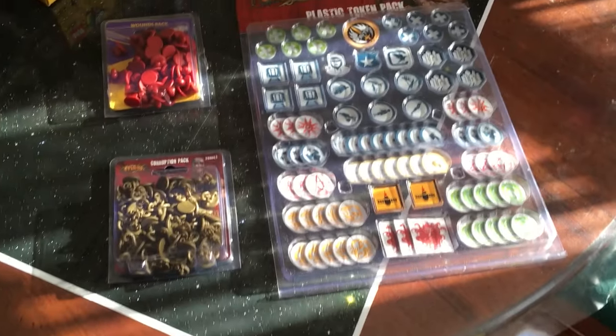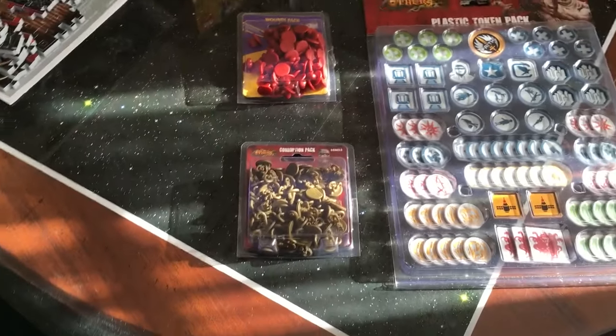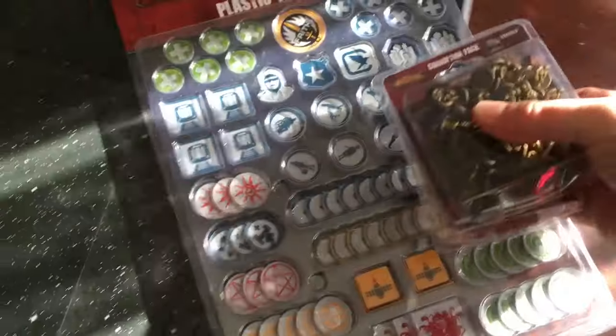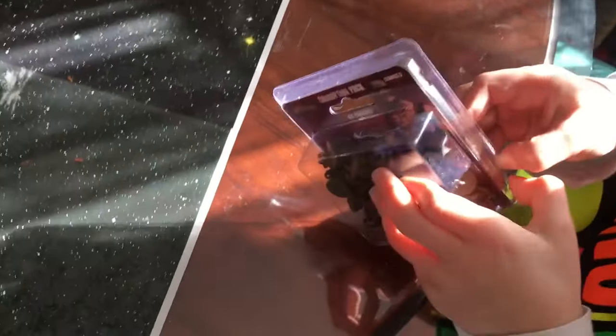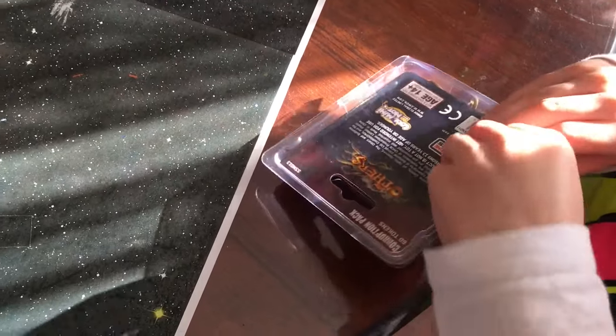Now which do you think we should do first? I reckon we should leave this to last. Which one out of these should we do first? Probably the tentacly ones. The tentacly ones — I think that is a fantastic choice. So let's make a little bit of space here, and can you see if you can open that box of tentacly goodness? Now this side I've cheated a little bit — there was some tape on there, I've taken that off, so just be careful they don't spring everywhere. We don't want a volcano of tentacles.